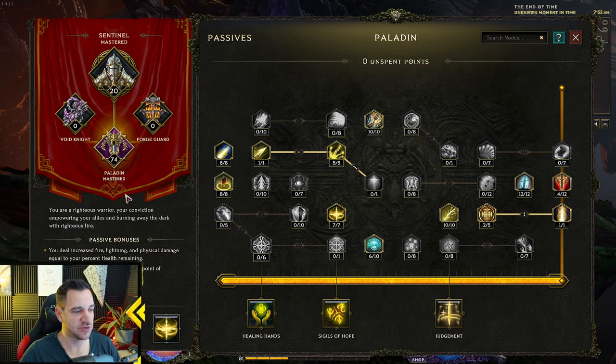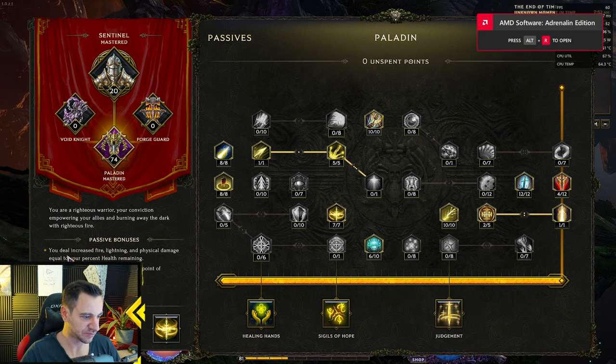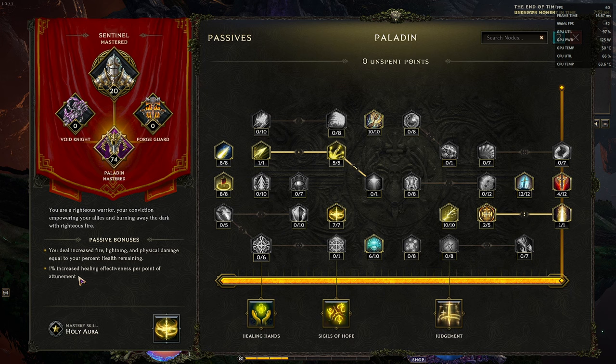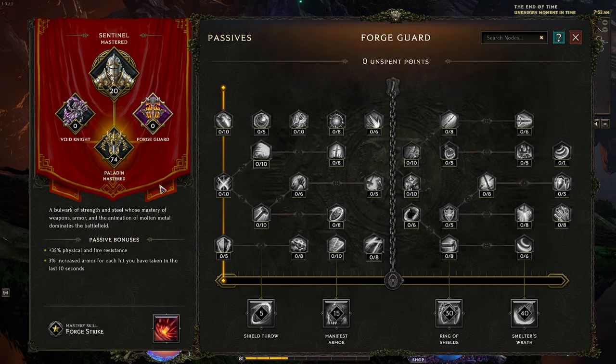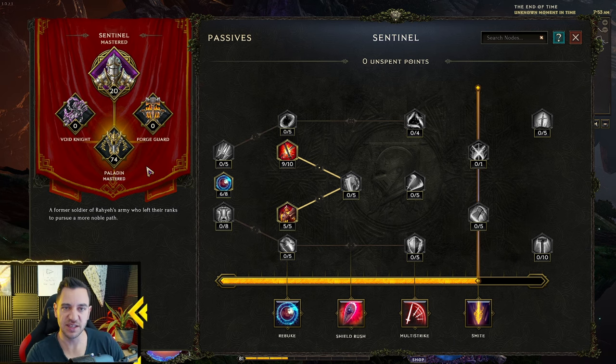Another key thing: if you choose a mastery, you gain passive bonuses shown at the bottom. For example, with Paladin you deal increased fire, lightning, and physical damage equal to your percent health remaining, plus 1% increased healing effectiveness per point of attunement, and you gain Holy Aura as your mastery skill — only accessible through the Paladin mastery. The Void Knight has increased melee and void damage. The Forge Guard has physical and fire resistance. So check what the passive bonuses actually are for your specific class.